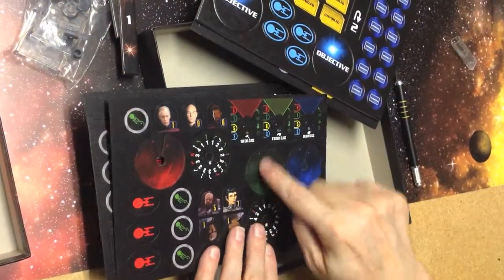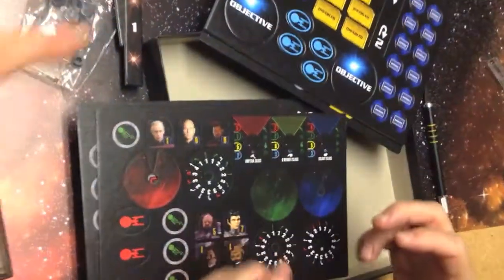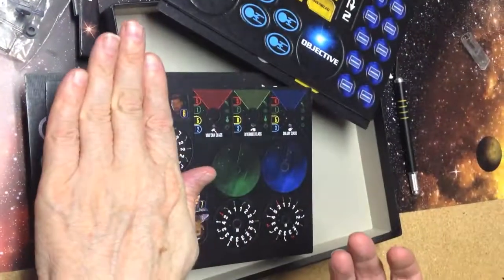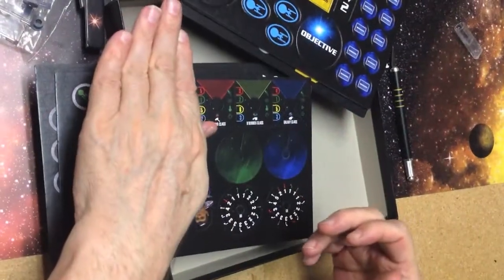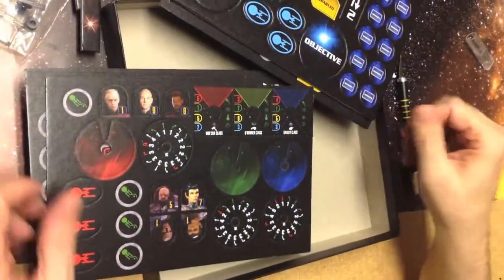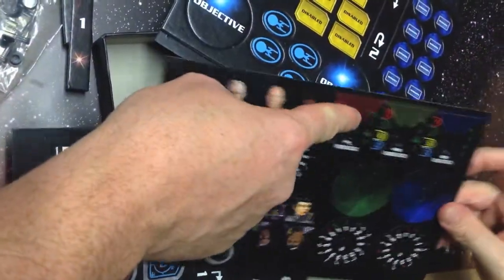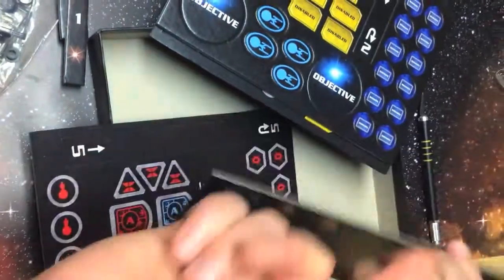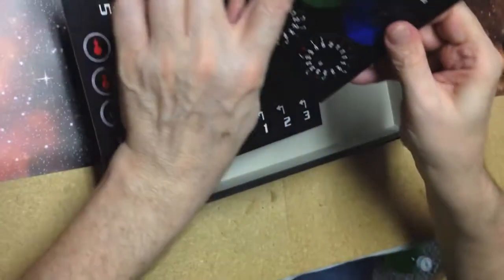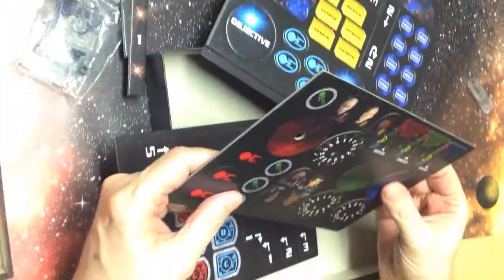The gimmick to this whole game system is you choose a maneuver — these are linked together. The maneuver you choose you dial it until it shows up, then you flip it down. Your opponent decides their maneuver and flips it down, and then you both reveal. You're committed before you reveal — that's cool. The dials are double-sided: one for the named ship and one for the generic class. It looks like a really great complete game. I can't wait to try it.